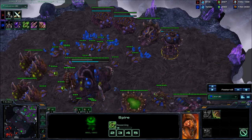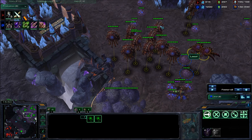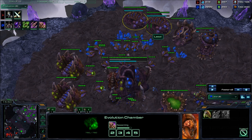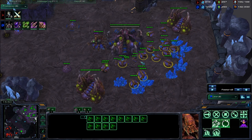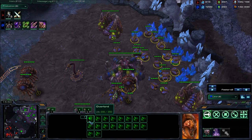You're going to start making broodlords and transitioning, but the problem is you have a huge window where he can do crazy pressure off three bases. You're stuck on roach-ling, which is very inefficient against colossus and any amount of gateway army, unless you're crazy ahead of him — which you're not, you're actually really behind. Your upgrades are decent but not good enough to turn the tide. Your saturation is mediocre at your natural, your main, and your third.